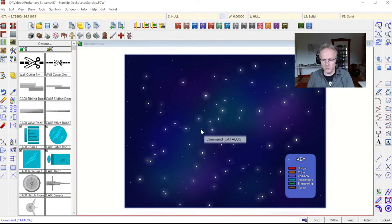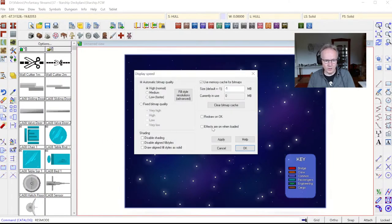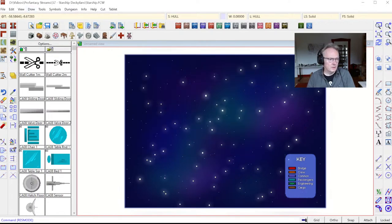If you want the map to always open with sheet effects on, I'll quickly show you how to change that setting. Click the display speed settings on the left toolbar. Here we have the option 'effects are on when loaded' — this setting will be saved with the map, and each time you open it from Windows Explorer or within Campaign Cartographer it will have sheet effects activated. If you wanted to change that on the template, you could open the template file, change the setting, save it, and every new map based on that template would start with sheet effects activated.